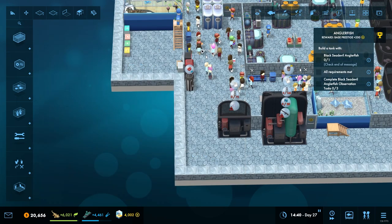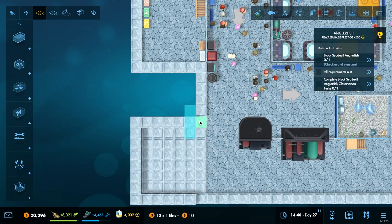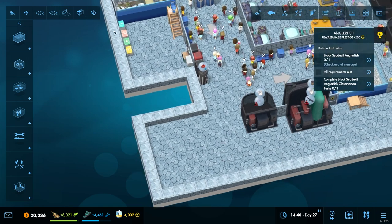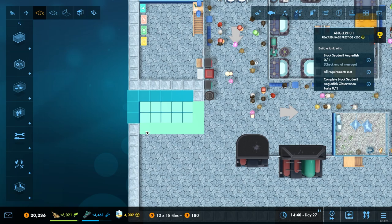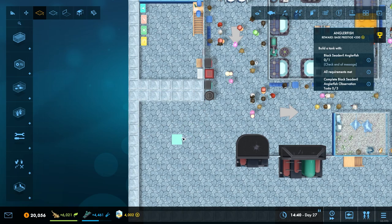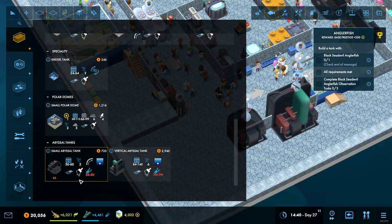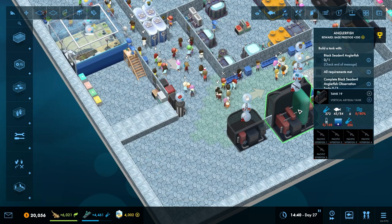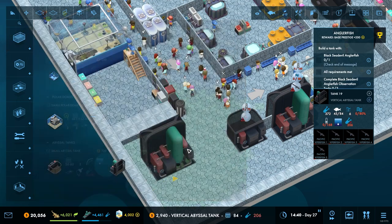So how big is this tank going to have to be? Are we going to have to extend a little bit this way? Maybe this will help with a bit of the remodeling we're trying to do. How deep can these things go — does it have to be a vertical one? When you look at these guys, does it say it has to be a vertical abyssal tank? Yes — they need a vertical abyssal tank as well.